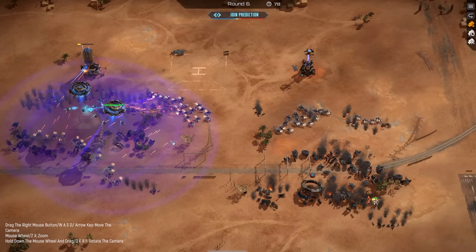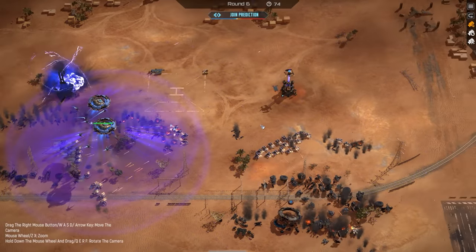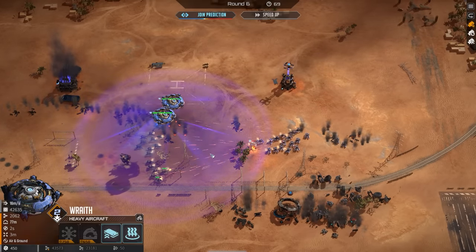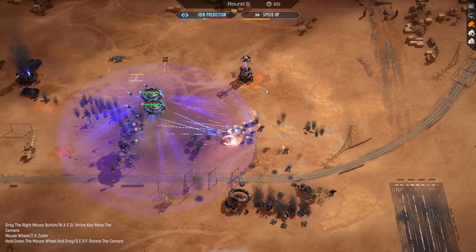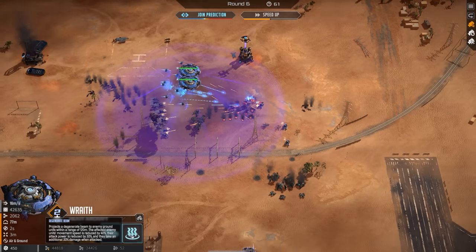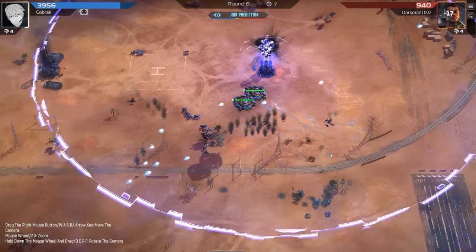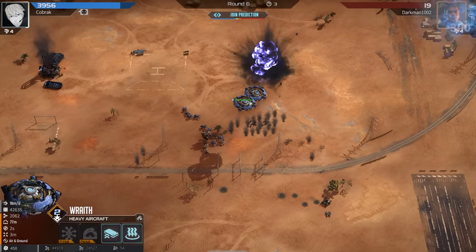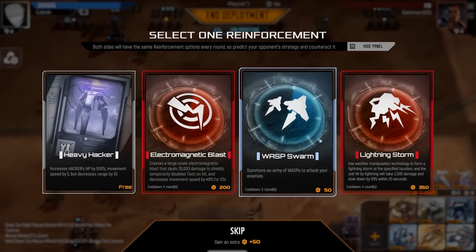These guys are like the ultimate anti-aggro tool, right? Your opponent spams like steel balls, Mustangs like they do in old patches. You just go into the wraiths, get them DGN beam and armor, and like your opponent has to change what they're doing or this happens. The DGN beam also increases the damage that the steel balls are taking as well as slowing their movement speed, so they die so quickly once these nerds are on the field. Oh my god, he's alive with 19 health. And the armor makes it almost impossible for the stangs to take them down.